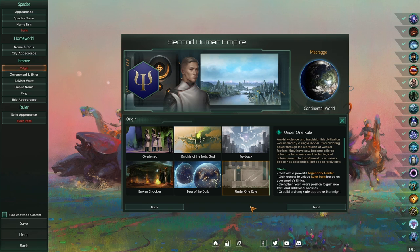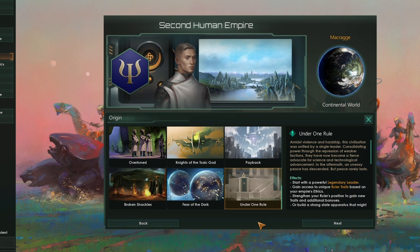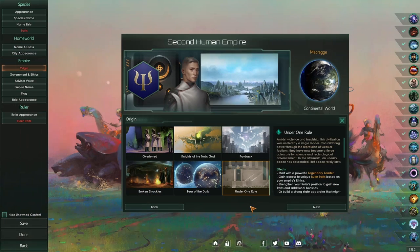Let's start by breaking down all the new features you get with this DLC. You're going to notice a theme here — most of these features are heavily focused at regular biological empires. They aren't generally doing much for Gestalt Consciousness.